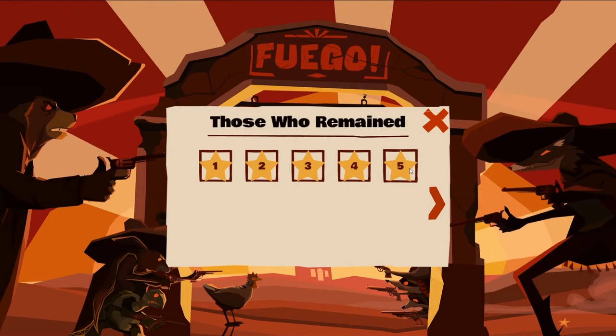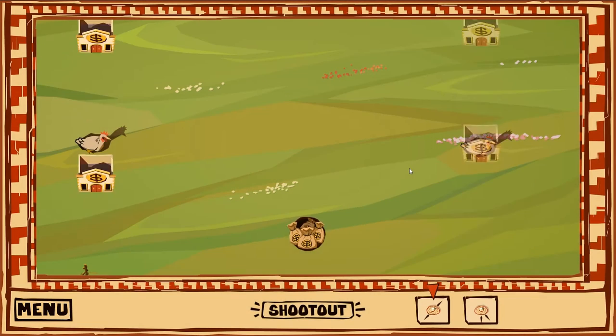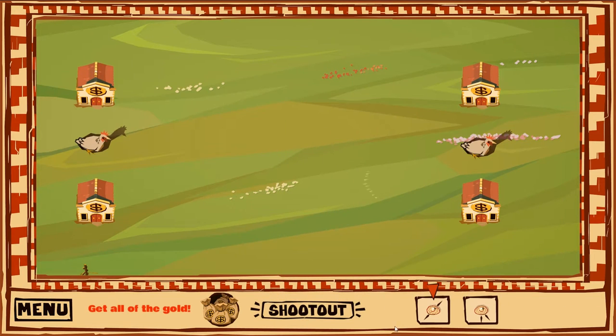I'm going to start with the puzzle mode here, and in particular I'm going to go into some of the mechanics that the game has, as well as what the puzzle mode does well and does poorly. The idea is that you place your bandits on the field. Here I've got two wolves who are able to fire in two separate directions. Each wolf is able to fire in a specific set of directions based on their arms, and you can rotate them as needed, but both always rotate at the same angle.